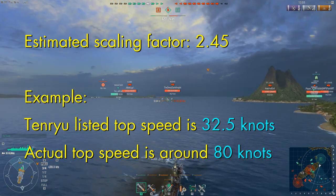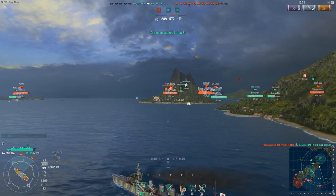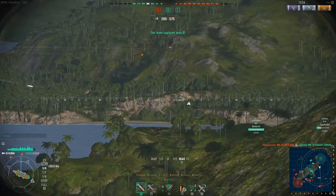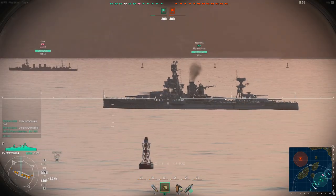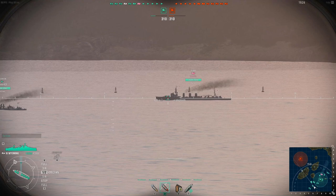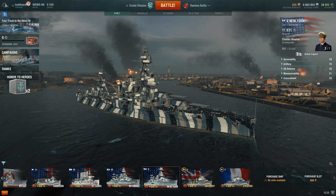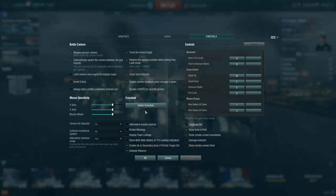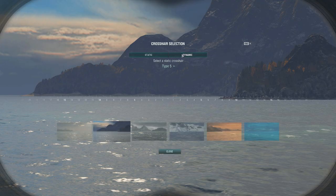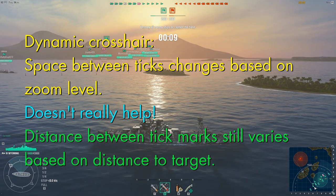Now we have a good idea of how fast the targets are traveling, and we know how long our shells will be in the air. From this, we can figure out how far the ship will travel during the shell flight time. All we need is a way to measure distance while looking through our targeting crosshairs. We've got these tick marks on the screen, but the distance between two tick marks changes based on how far away we're looking. The game allows you to choose between a static crosshair, in which the same tick spacing is maintained no matter what the zoom level is, and a dynamic crosshair, which adjusts the spacing of the ticks based on the zoom level. But this doesn't actually solve the problem — it just means the dynamic crosshair lets us change zoom level and have the distance between tick marks remain the same.